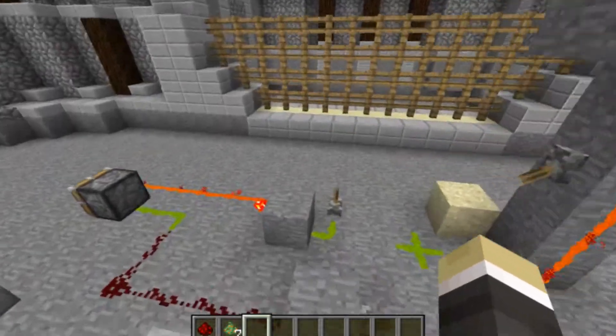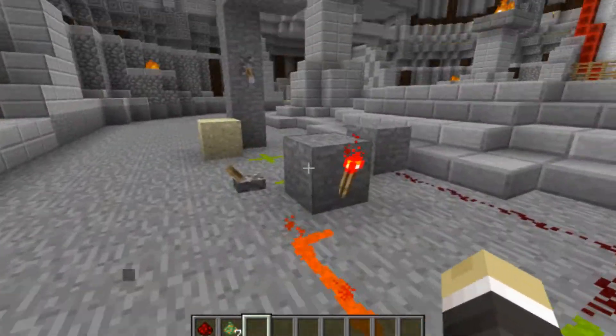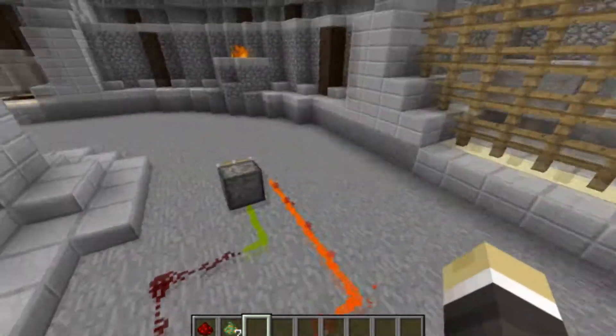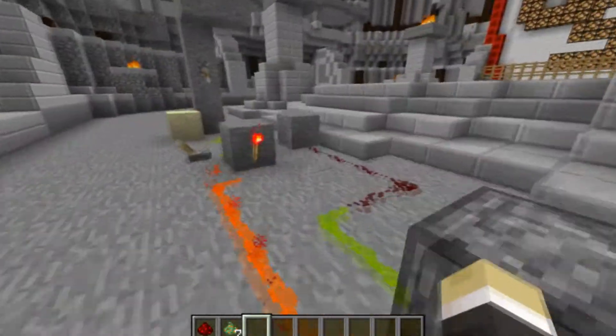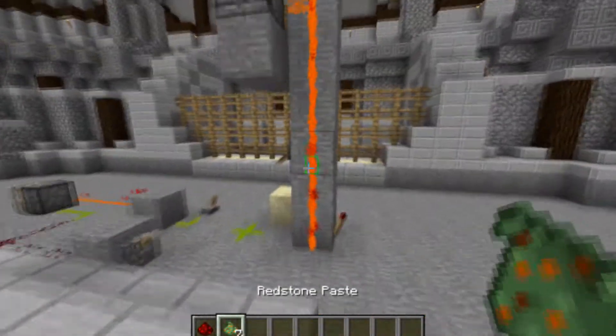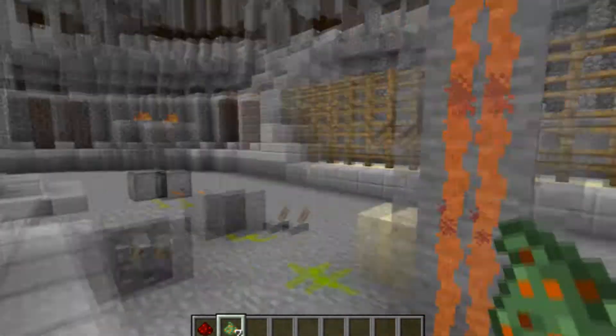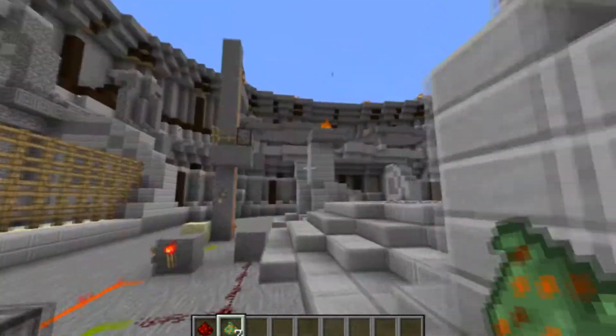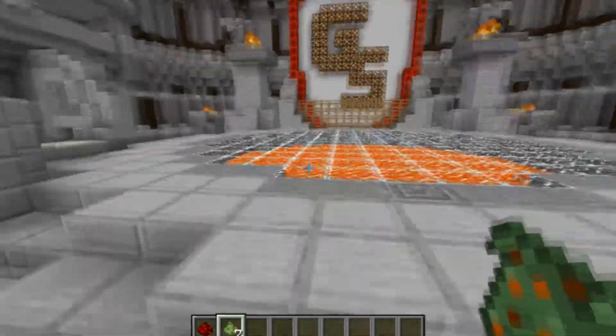It powers the redstone block it's on, which can be a downside but also a great upside — instead of having to use torches or repeaters. At the moment it is only redstone paste that's been added, but in the future there will likely be more things like comparators and repeaters that stick to walls.